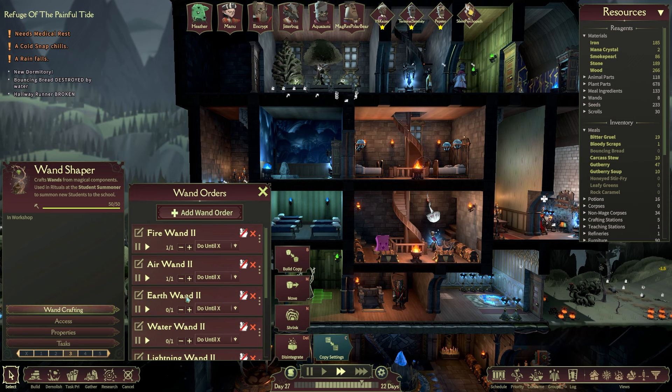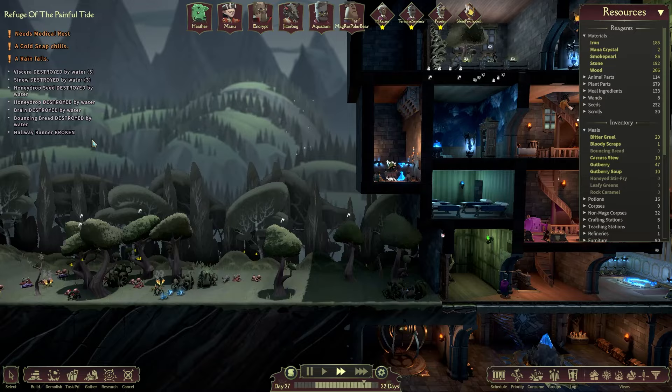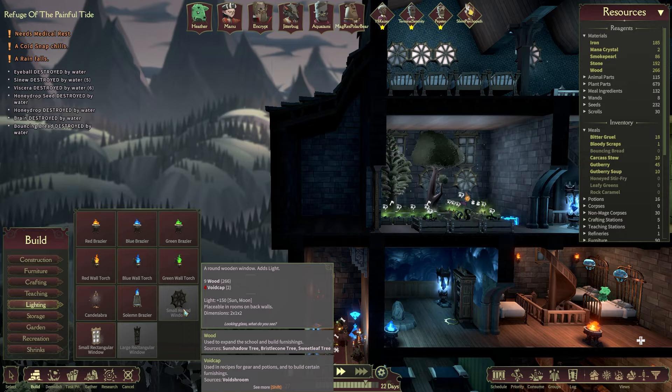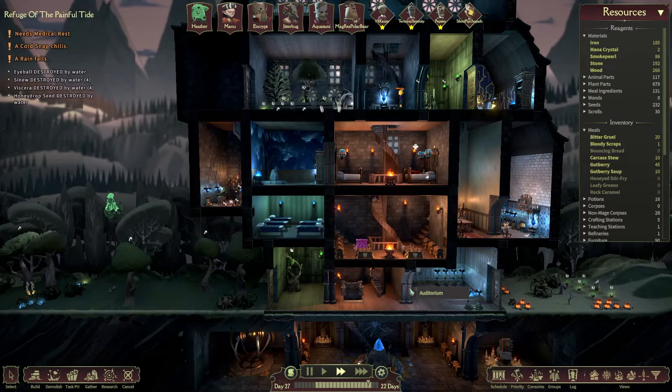We've got a water wand and a fire wand. What I wouldn't mind is a nature wand, or maybe even a lightning wand, because we need lightning mages to keep bringing people in. As for lighting, I'd really like a void cap or two, but I don't really have anywhere to put a dark room to encourage void caps to spawn. It's amazing having haulers though — this is glorious.